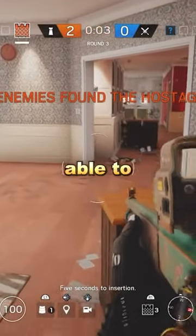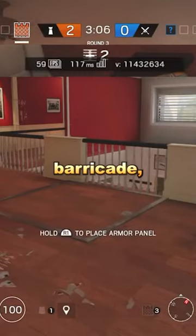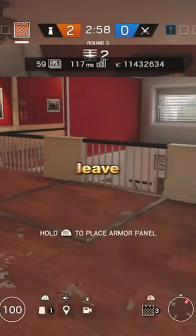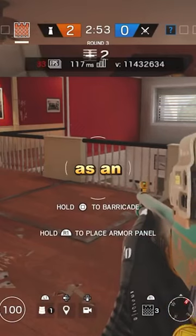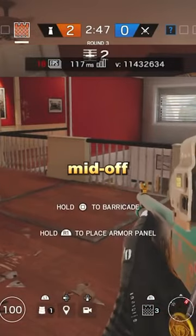Back in the day, you used to be able to go Castle, and at the start of the prep phase as a defender, once you pick Castle, you go up to a barricade, doorframe, whatever, and you would spam placing down your Castle barricade and exiting that animation. What this would do is leave your game at around 7 FPS, and as an attacker, that's nearly impossible. So people would basically get free wins just doing this, and it was a whole mid-off.